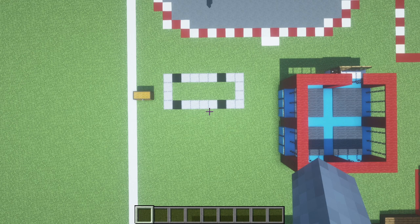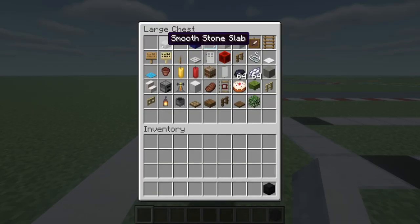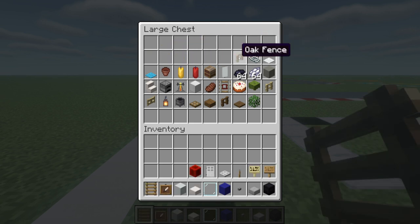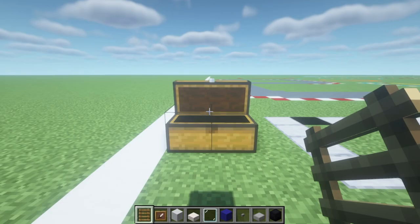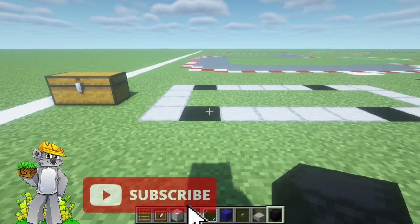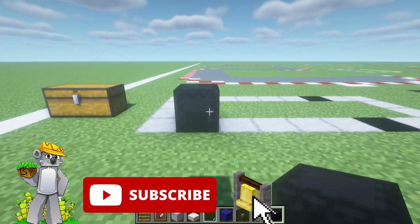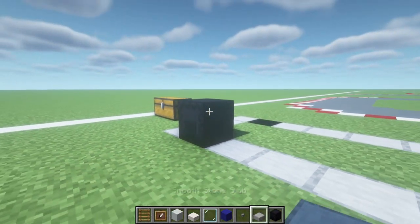Hopefully if you guys have been following along you have already made the white grid and you can see where we now start inside of it. Follow the instructions and we should both be starting in the same place. Here are all of the materials that we will use throughout this build — please do make sure that you have access to all of these. Start off by placing a black shulker box on top of the pre-determined start position.